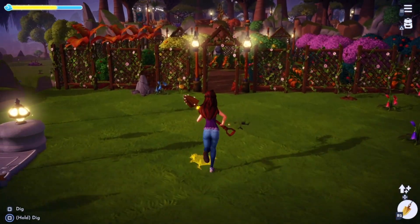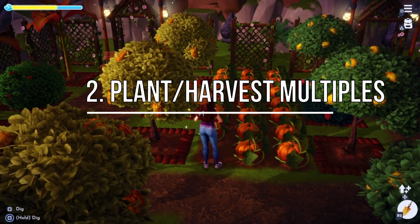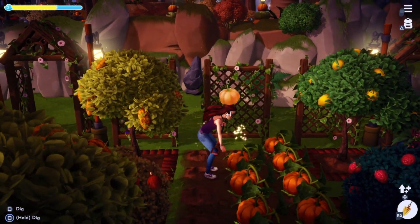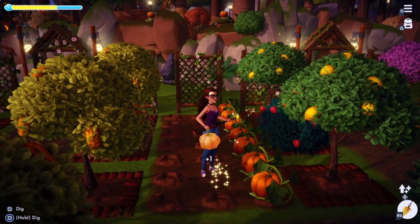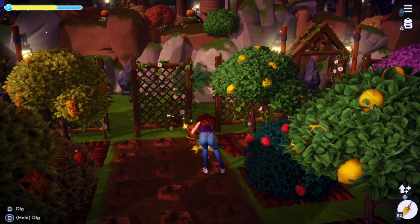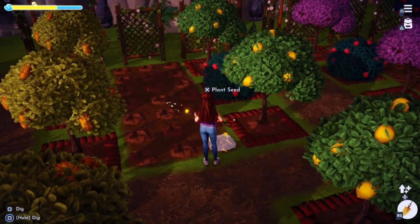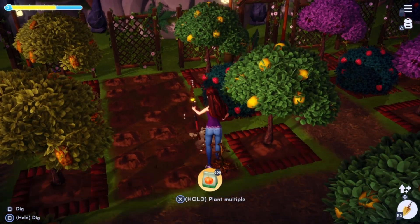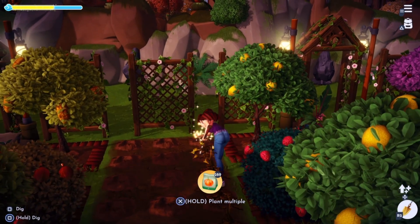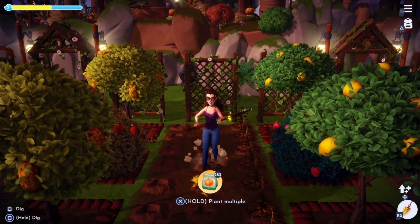The next suggestion that I have for the devs would be to implement a way to either water multiple crops at the same time, plant multiple crops at the same time, or harvest multiple crops at the same time. I don't know what that would look like or how they would do that because I'm not a game dev and I may be asking way too much. But honestly, give me a water hose — put a water hose in my hand so I can just water them all at one time. I think it would make everyone's life so very much easier.